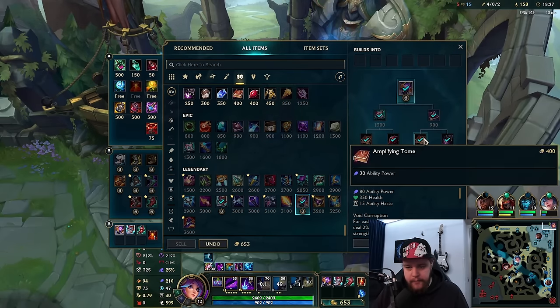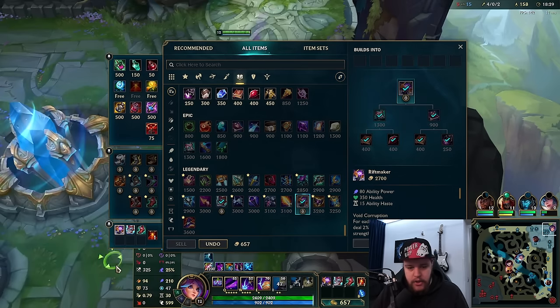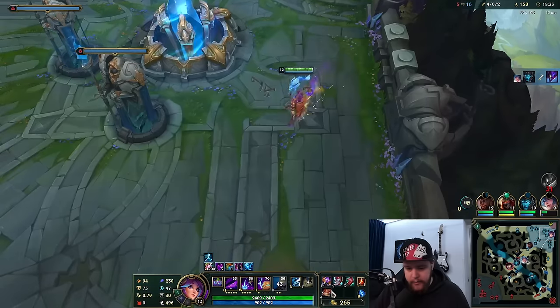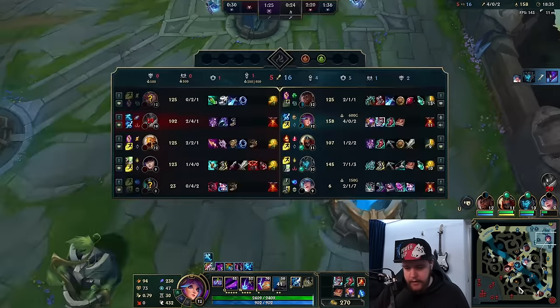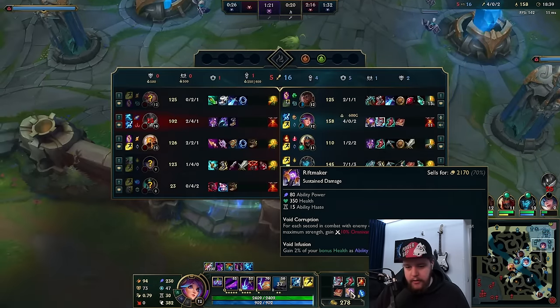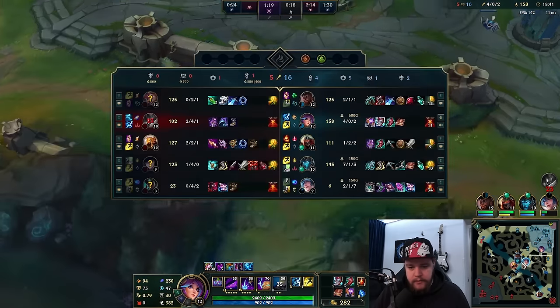We'll go for the Rift Maker next. Rift Maker on Lillia does huge damage. Lillia counts as a melee champion as well, so that's very good for Rift Maker — you get more value. Dragon in 15 seconds.